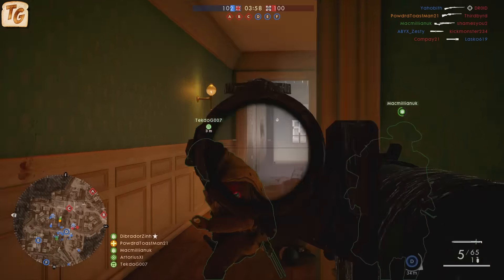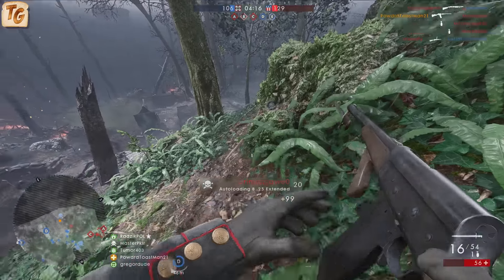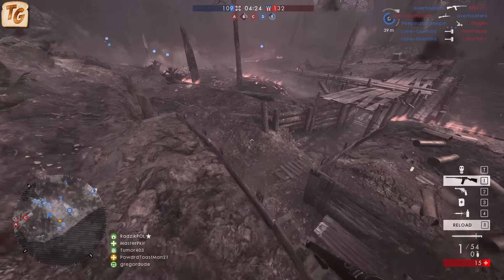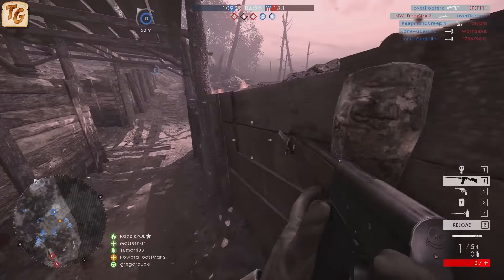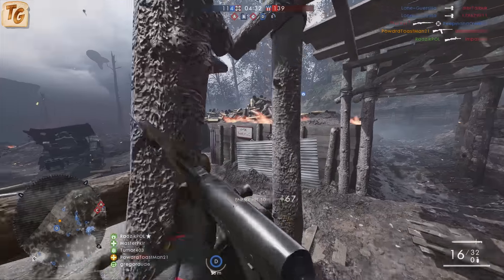The Extended variant is definitely the outlier of the three variants for a number of reasons. The Extended variant deals a lower maximum damage of 38 instead of 42, and a lower minimum damage of 21 instead of 30. It has significantly shorter maximum damage distance, dealing maximum damage only up to 11 meters, and dropping off to the minimum damage at 32 meters — 2 meters closer than the other two variants even begin to descend from their maximum damage.